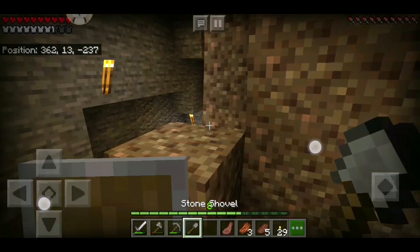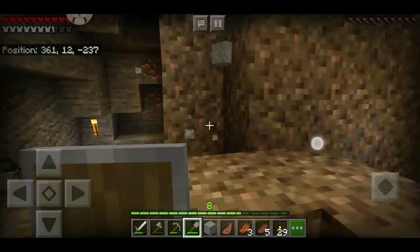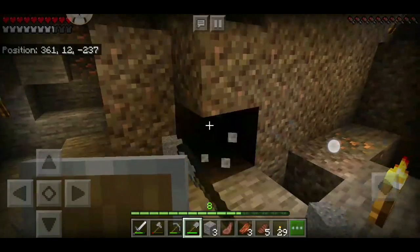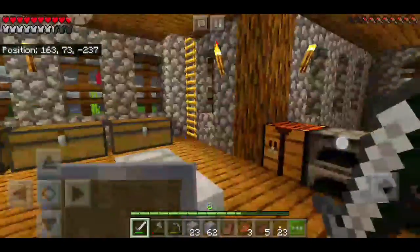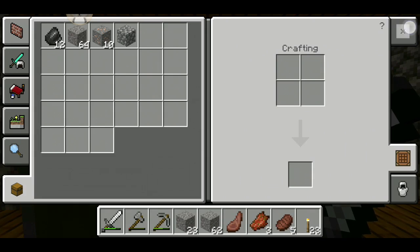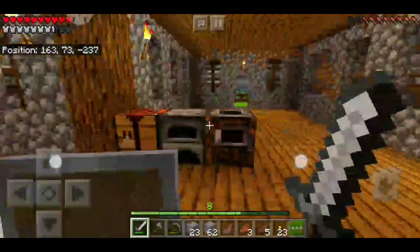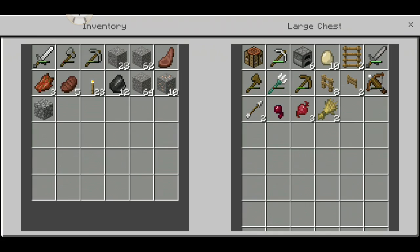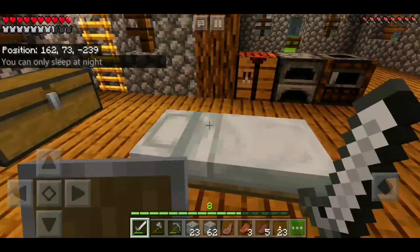I'm just going to take off all of this gravel and figure out what's more in here because I think this could help us find more diamonds hopefully. We just came back from the street mine and we got only 10 irons. I also found redstone ore in there but I didn't get a chance to mine it because I didn't bring my iron pickaxe and the stone shovel broke.